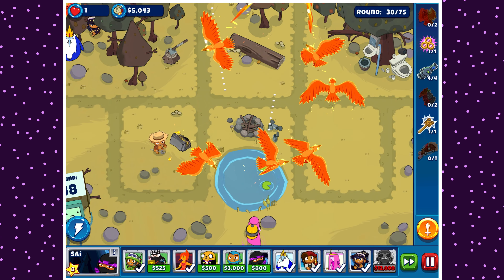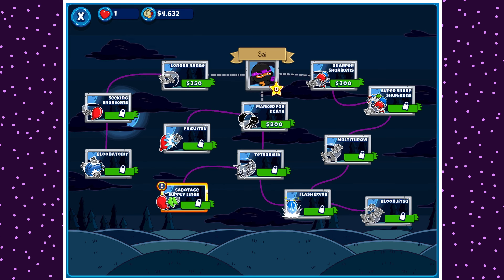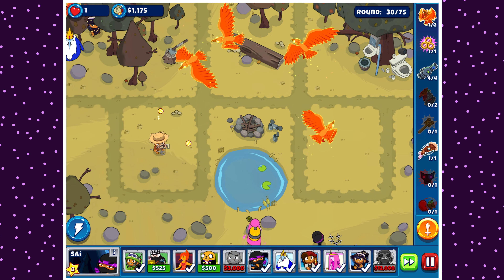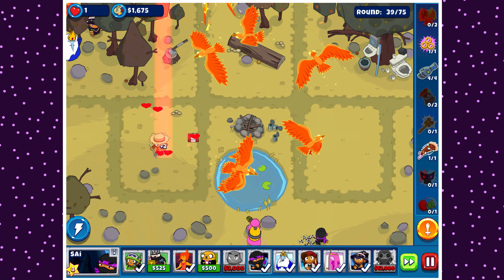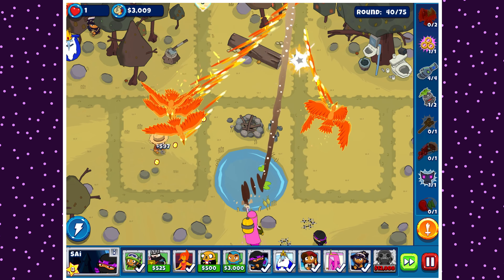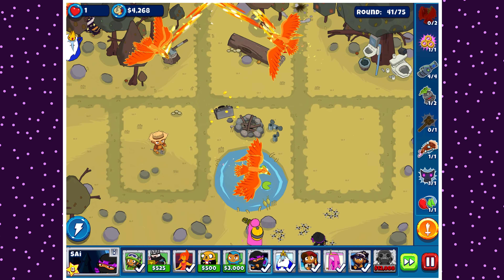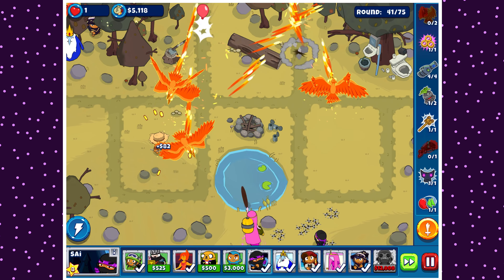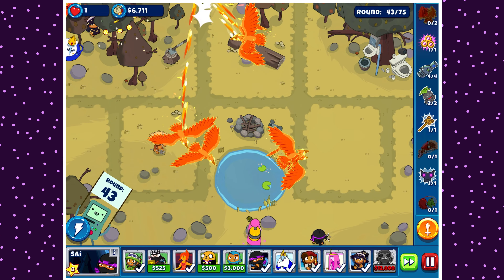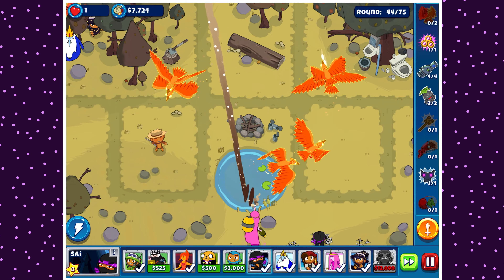I've already had to exit out of the game to essentially cheat death like four times at this point. I'm getting pretty sick and tired of it. So I'm gonna go for Psy — I need Marked for Death, Tetsubishi, and Savage Supply Lines. I'm just going to spam it because essentially now, at least half the time, I have this extra coverage. There are purple bloons, but they're dying because PB's actually doing her job.